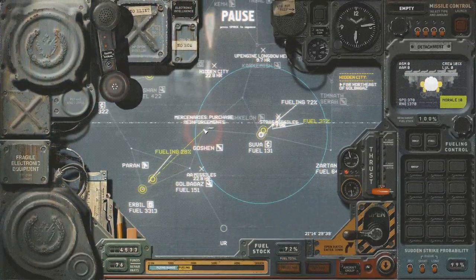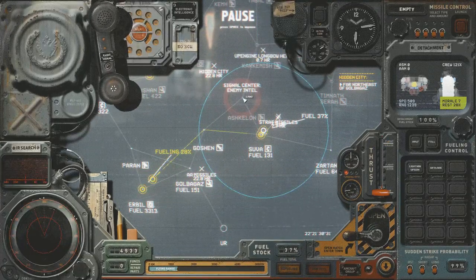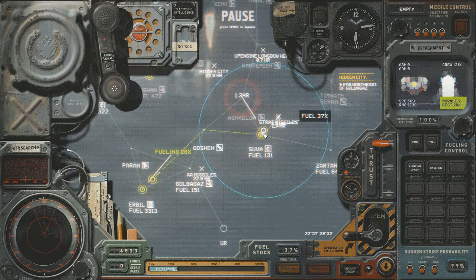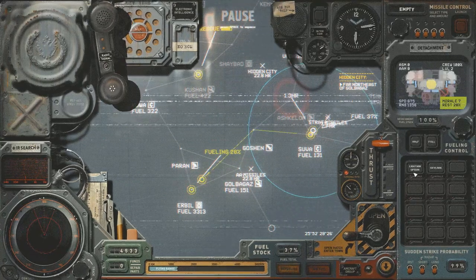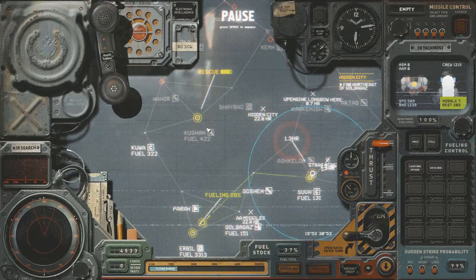Going forward, I'm going to jump the Wasp straight over to Goshan to meet up with this fleet, and this fleet here is going to head on to Ashkelon to take it. When it gets there, I need to rename this ship and this ship as well. So let's unpause and continue playing.